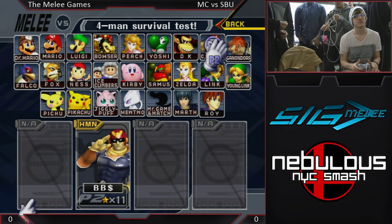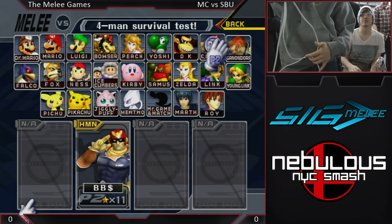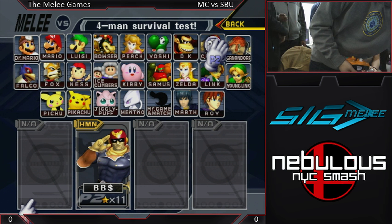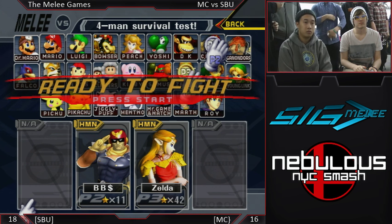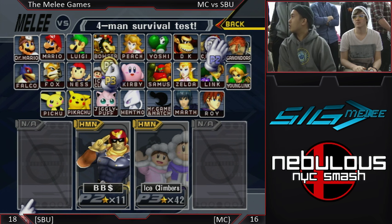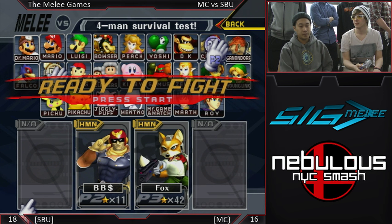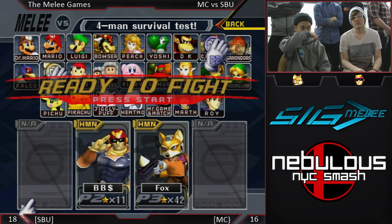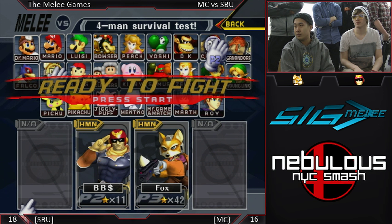How many stocks each side? 20 stocks total — it's now 16 to 18, 18 for Stony Brook, 16 for Manhattan College. Manhattan College 18 for Stony Brook — it's 4-1. Stony Brook is 4-2 right now. The left side is Stony Brook, right side is Manhattan College. Manhattan College discussing their counter pick.